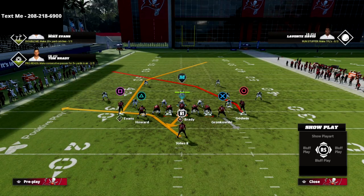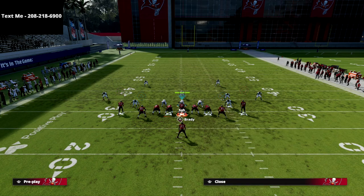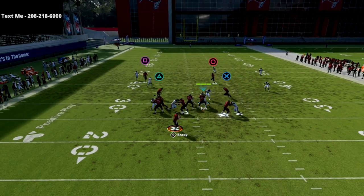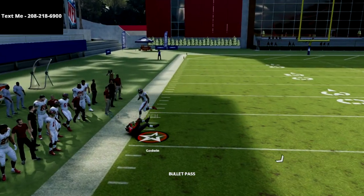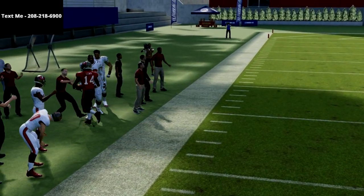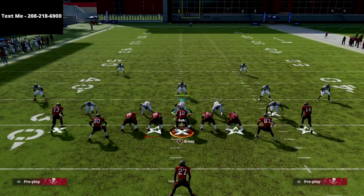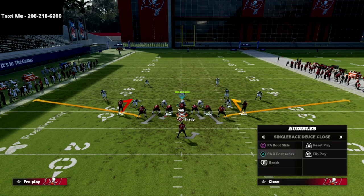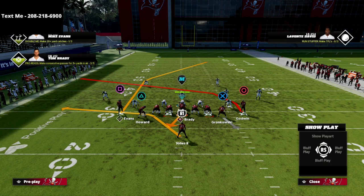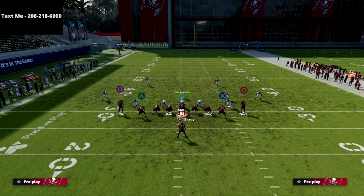If you have Hot Route Master, you can make the crossing route a lot deeper. The value of doing that is the additional depth the crosser gets compared to the default version. If you have Hot Route Master with Superstar abilities, that's something you could certainly justify doing. The crosser on its own is fine, but the deeper version is noticeably better.